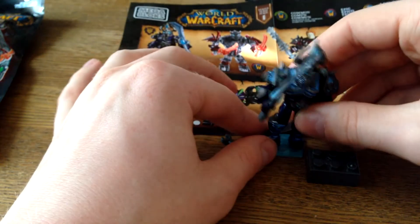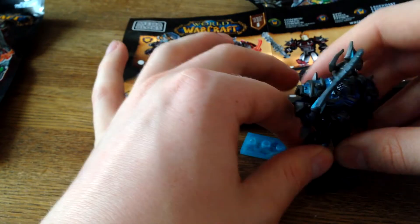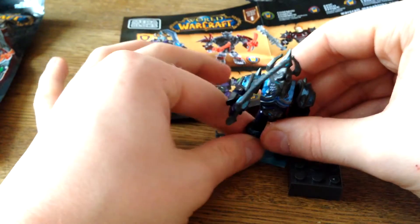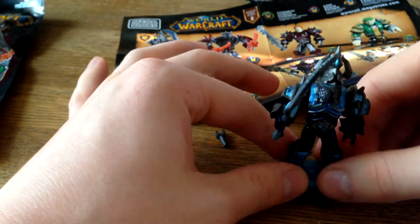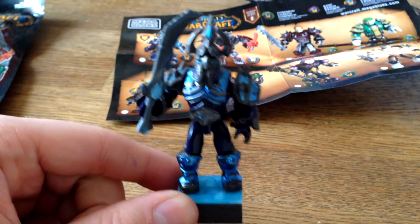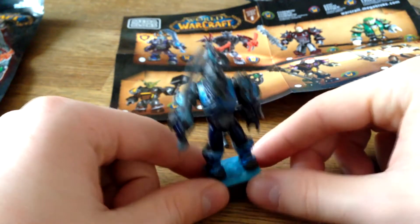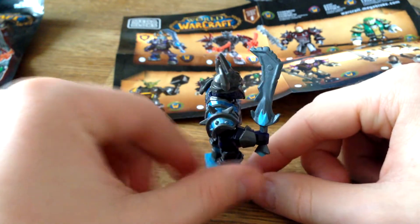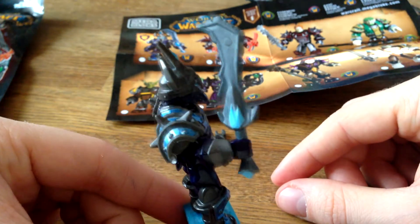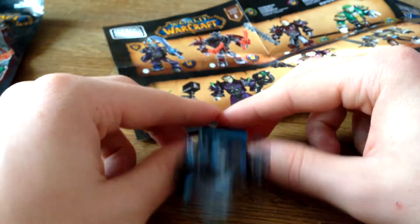He also has this little — I don't know what it is — this is the stand for him, I guess. I'm just going to put him on there, and there we have him. Awesome. So my first bag I got a legendary — great start. The minifigure looks great. You also got a tiny little sword. Looks awesome. My first bag was awesome.